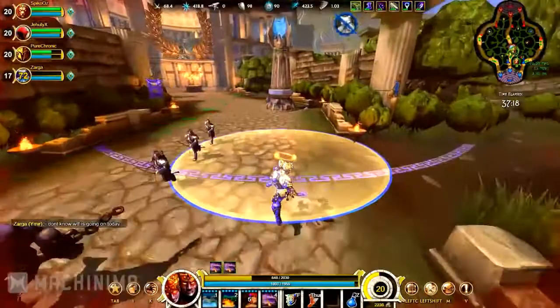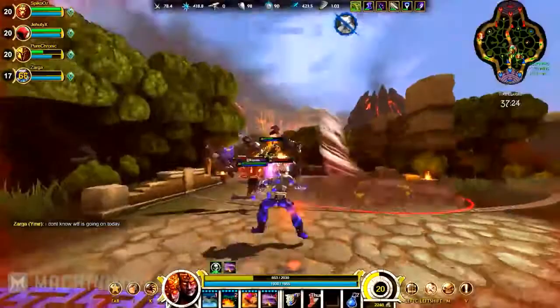Well, hello and welcome to the first of many Smite God Highlights here on Realm. My name is Boo and we're going to look at how to set the place alight with the Hindu God of Fire, Agni.